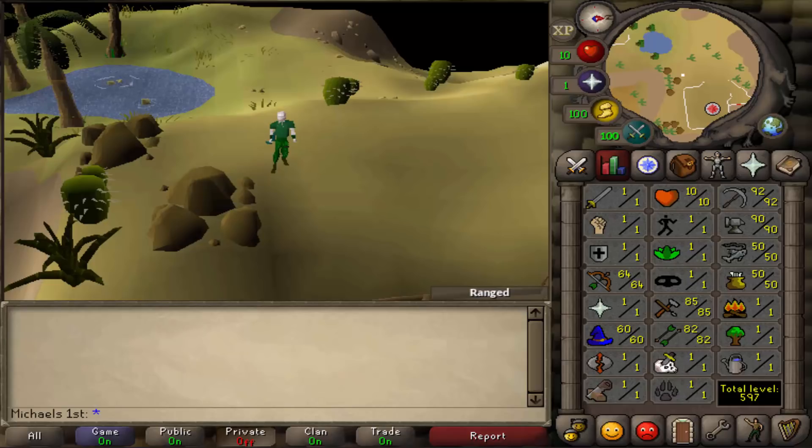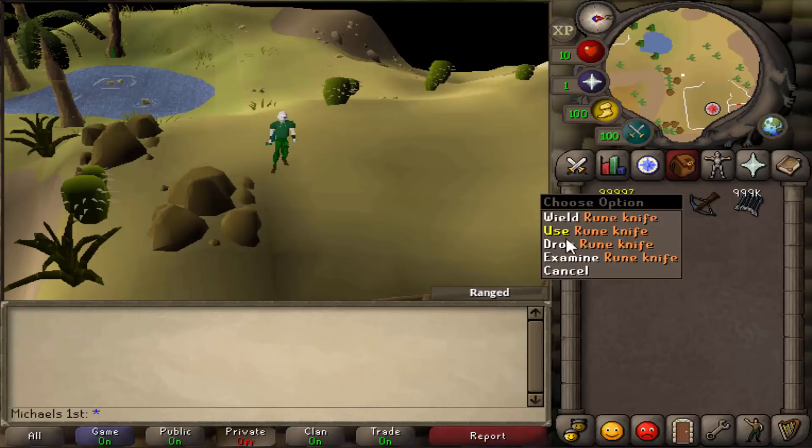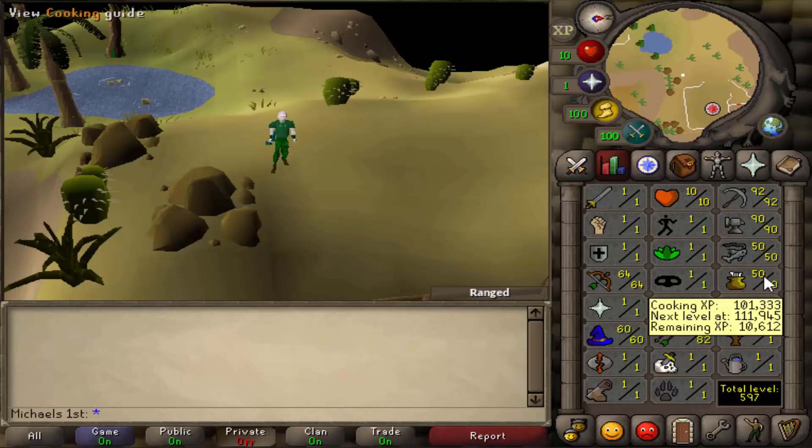The setup is green D'hide chaps and vambraces. You can buy those from shops, because I can't kill an infinite amount of dragons if I want to stay at 64 range. Even though I could use a cannon, it would give me more range XP. There is one problem though: amethyst arrows need 92 mining, 85 crafting, and 82 fletching, which are some huge requirements. So now let's get into how I started the 10 HP Ironman.